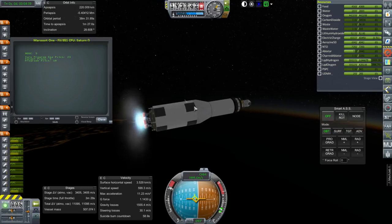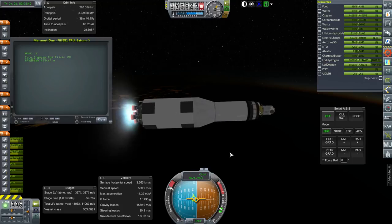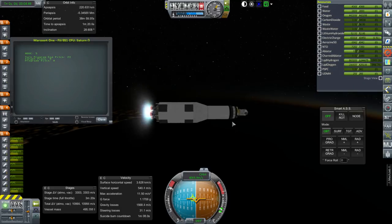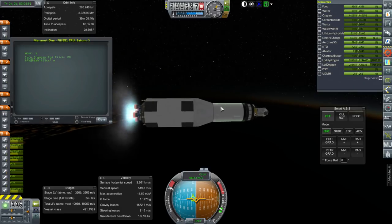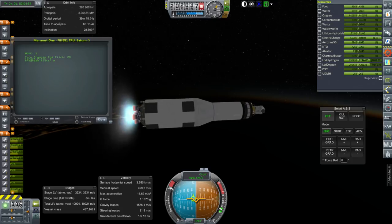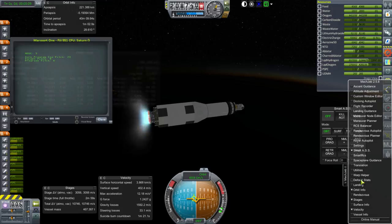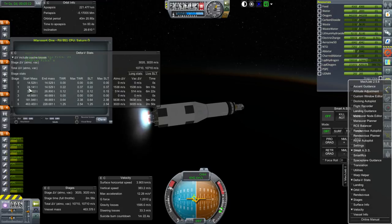As usual with the Saturn V, the second stage will bring us short of orbit and the third stage has to complete it. But the third stage has to do a little bit less than it did for the Moon, because we need more of that fuel to get to Mars. The total payload capacity for Mars, even with the upgraded engines, is not that great. I think it's around 33 tons for Mars, versus 45 tons to the Moon.